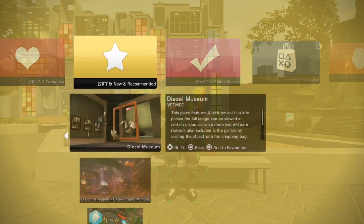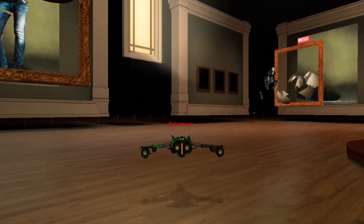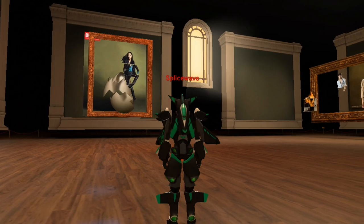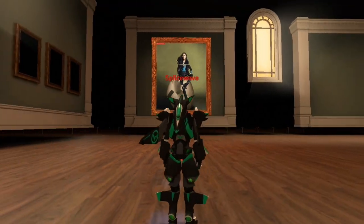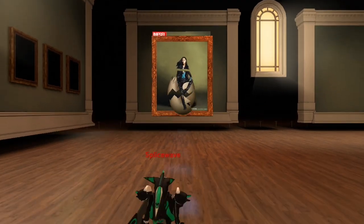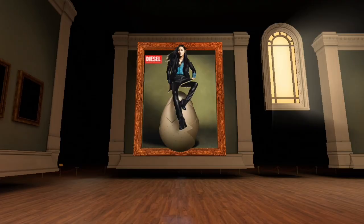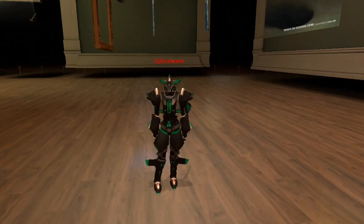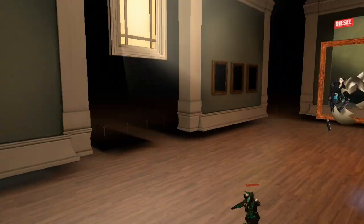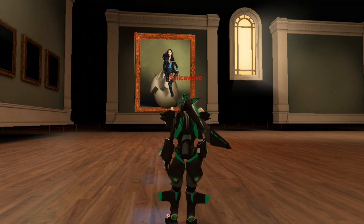Now let's look at some of the new maps, starting with Diesel Museum. What I really like about this space is that it looks like it's missing something — specifically a camera minigame that would move your camera view upward. But in this build we have free cam at the touch of a button, so we can go into free cam and see these images how they're supposed to be. I really like how everything seems large and you feel tiny in this map. There's a nice feel to it — I don't really see many spaces like this.